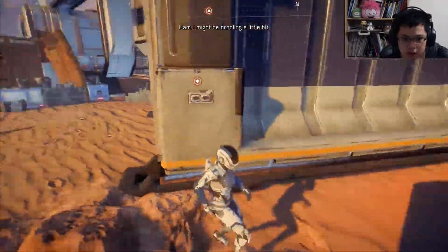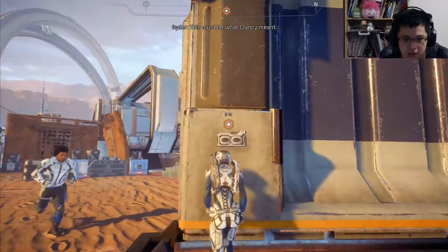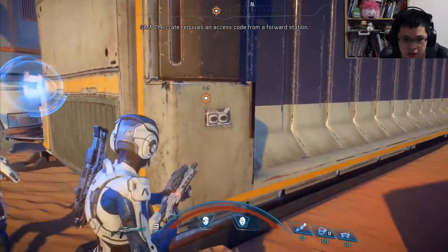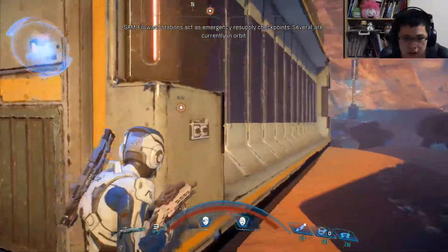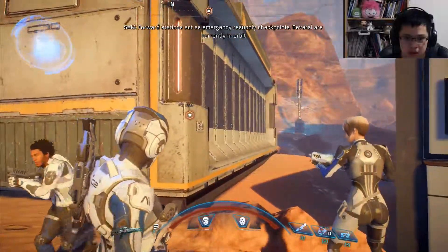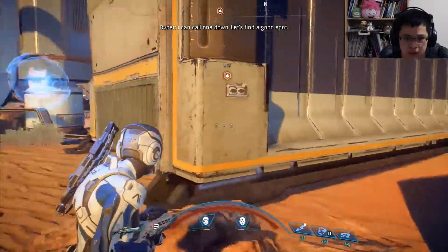I might be drooling a little bit. This must be what Clancy meant. The crate requires an access code from a forward station. Forward stations act as emergency resupply checkpoints — several are currently in orbit. I can call one down. Let's find a good spot.